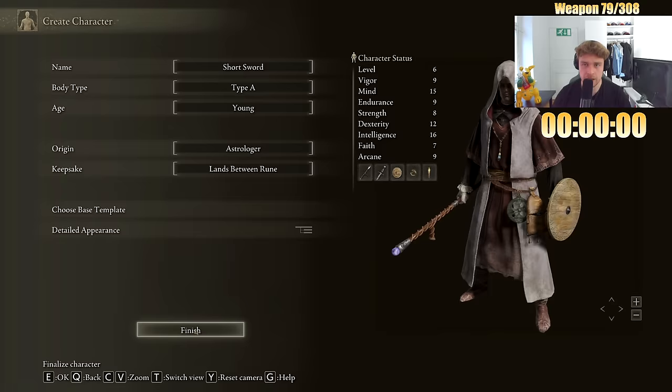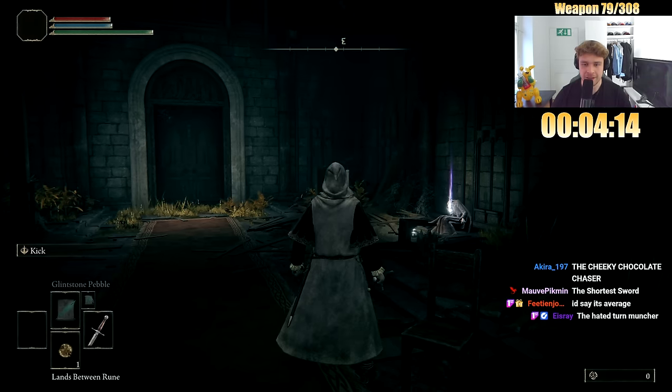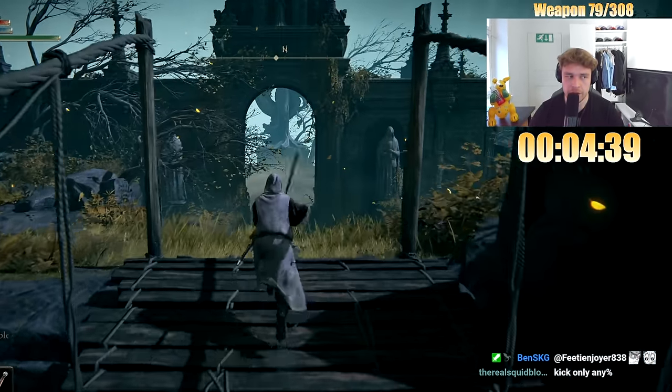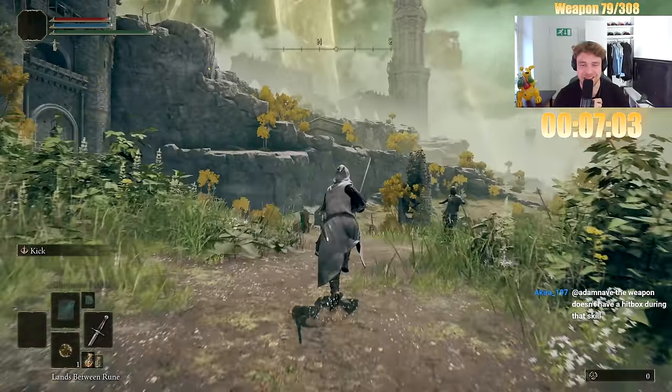Astrologer we go. Here we go. We can immediately just get rid of these things and just equip our new little sword. Are we dual-wielding sword sword? Kick is always an option.